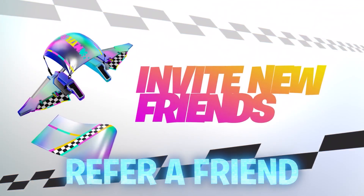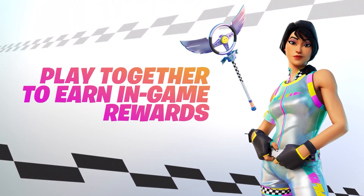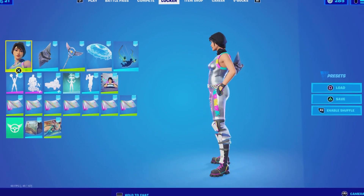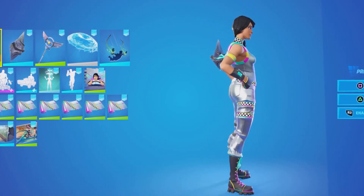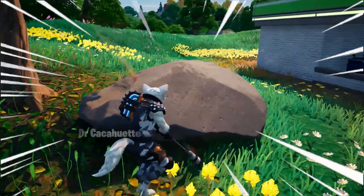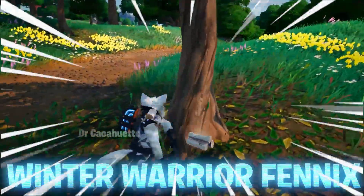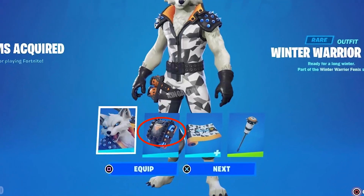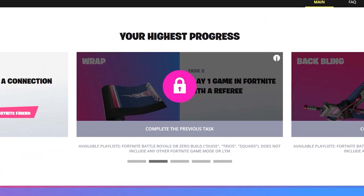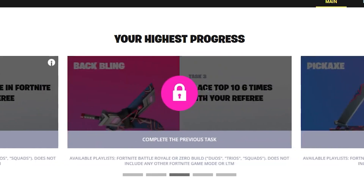Refer a Friend 3.0 is also going to be returning in Fortnite Chapter 4 Season 2. Like past Refer a Friend challenges, you'll be able to get your hands on some free rewards. The free skin you can unlock is the Winter Warrior Fennec skin. You will also be able to get a free back bling, a free pickaxe, a brand new free weapon wrap, and a free emoticon. To unlock these rewards, you'll have to complete different challenges.